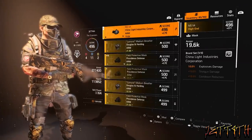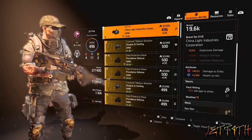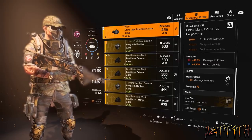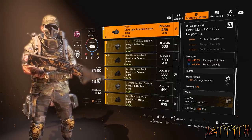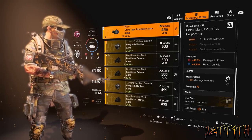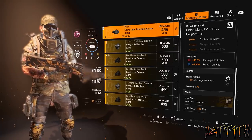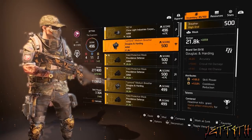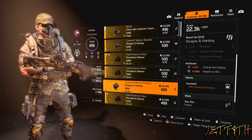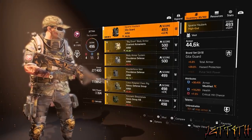On to armor. For the mask, we are using a China Light Industries Corporation piece for the plus 10% explosive damage. Attributes: plus 40% damage to elites, plus 3,309 health on kill. The talent is Hard Hitting, plus 10% damage to elites. For PvP you might just want explosive damage here instead, but we're only running 50% damage to elites on this build so you might want to keep it for the Dark Zone.